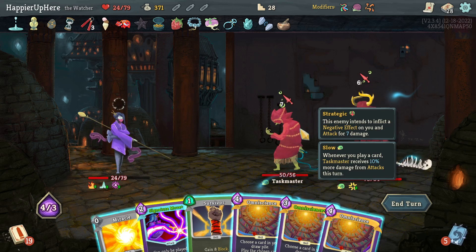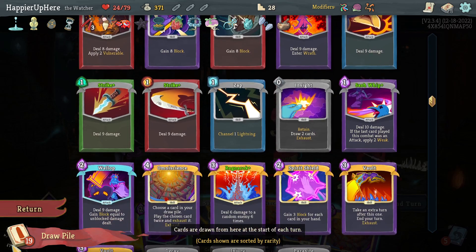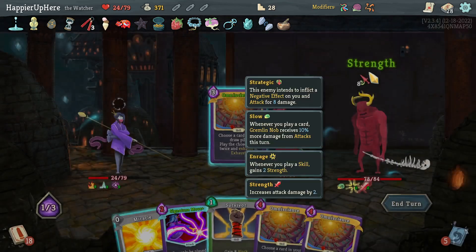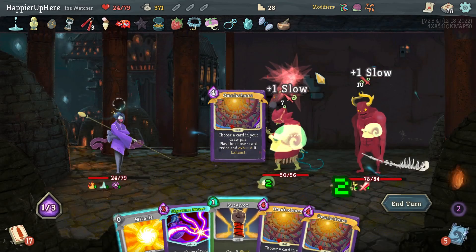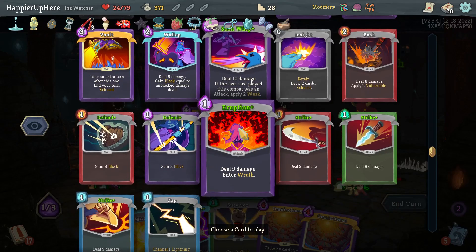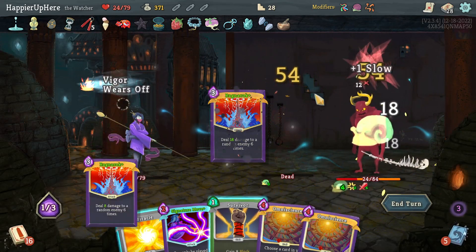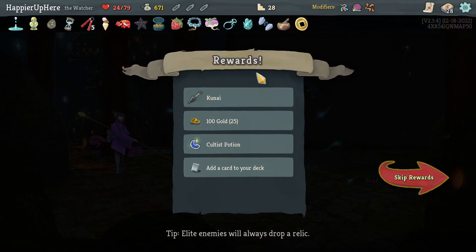There's Omniscience but I drew a lot. Signature Move is a lot of damage. I'll do Omniscience one, Omniscience two, then Ragnarok with Akabeko and Eruption at the end. The one Ragnarok was enough! Got Old Coin: gain 300 gold, which is really good. And Kunai: every time you play 3 attacks in a single turn gain 1 Dexterity.